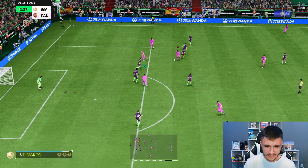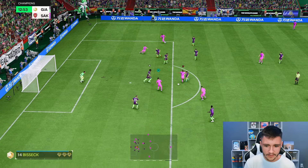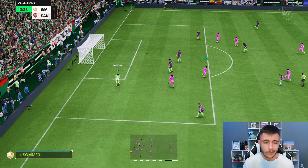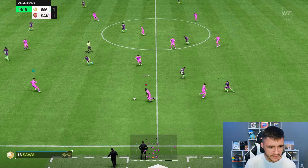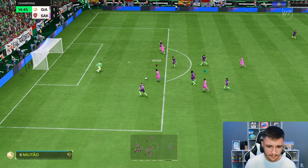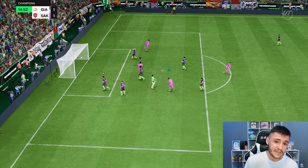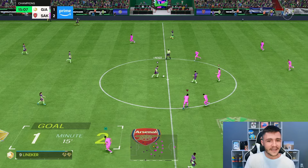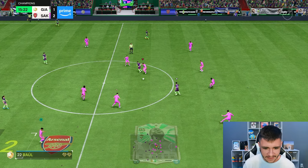Drogba — look at the strength, man. You just can't get him off the ball. Five-star weak foot. I'm going to go for a step over — good acceleration boost. Going near post... that was down the middle and we still find the back of the net. I like the acceleration after the step over — I think that's really effective. Now I'm going to try to signal Havertz to make a run because I want to whip in a few crosses to Drogba.